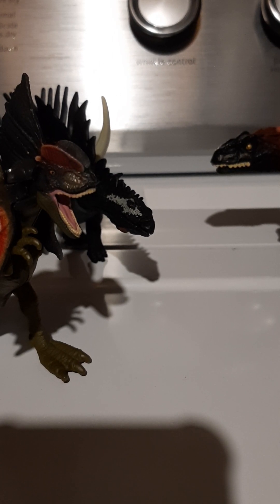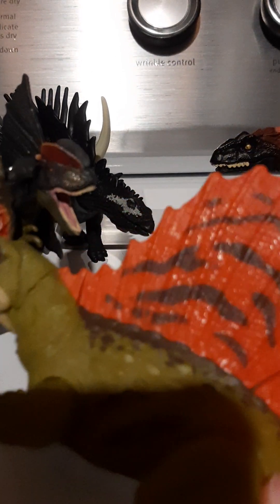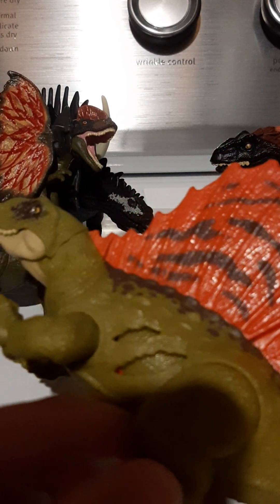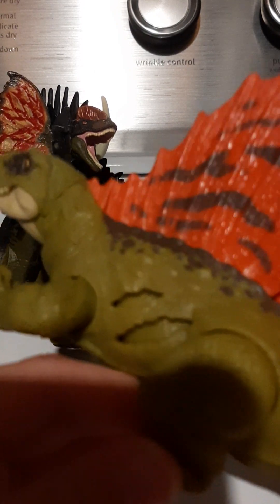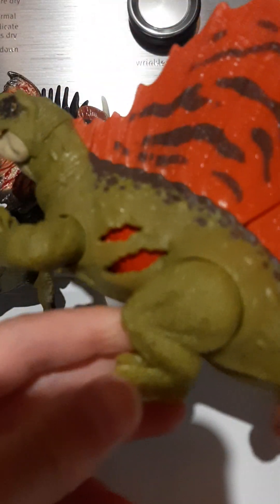Then the next one is the battle damage Dimetrodon. There's a button right here that makes the battle damage go. Then this is its scan code.